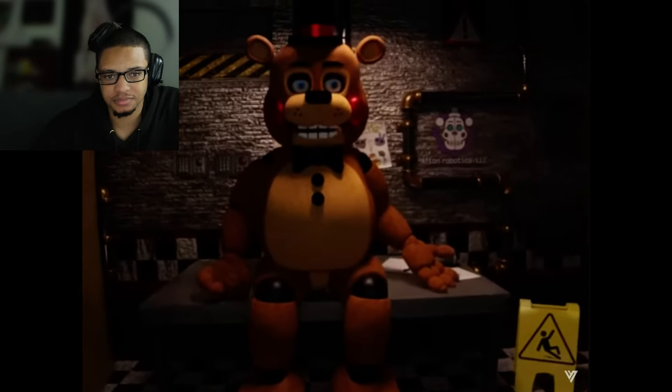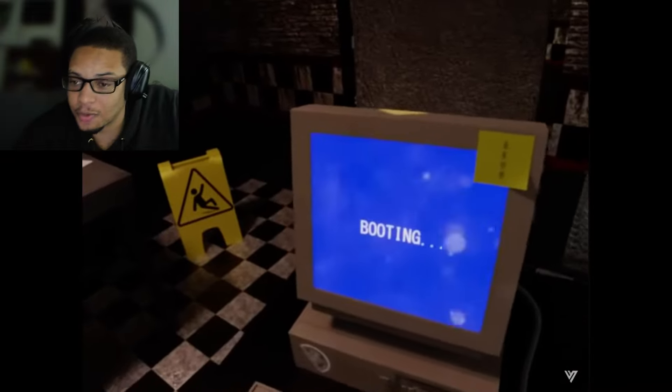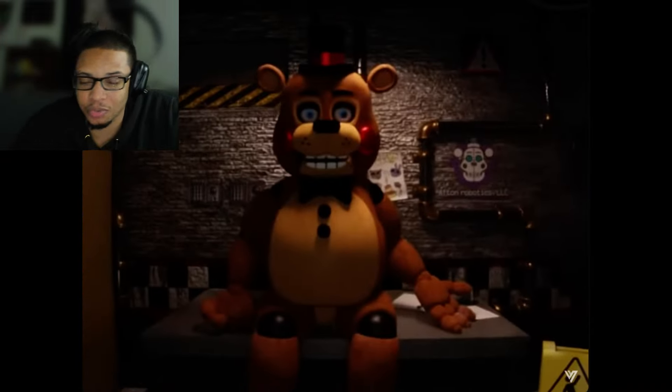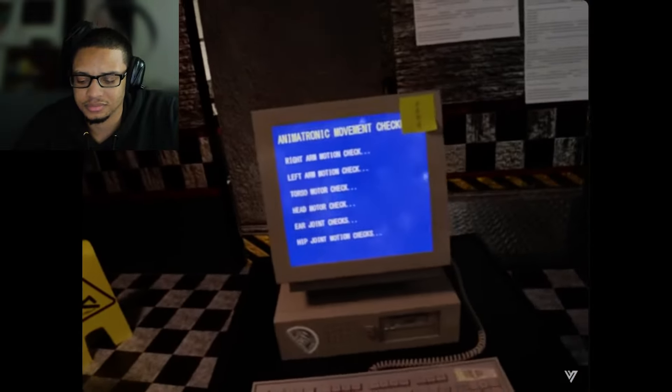Puppet's missing — just casually. Power him on. You got me messed up if you think I'm working at some animatronic robot place and I just gotta know that the puppet's gone. I'll be using a console gear to test the animatronic movements and joints. Let's start with his right arm.